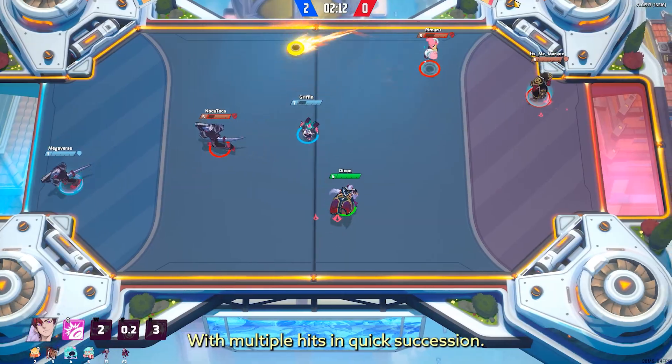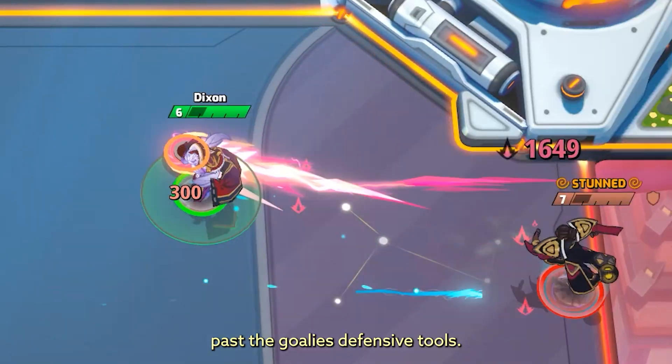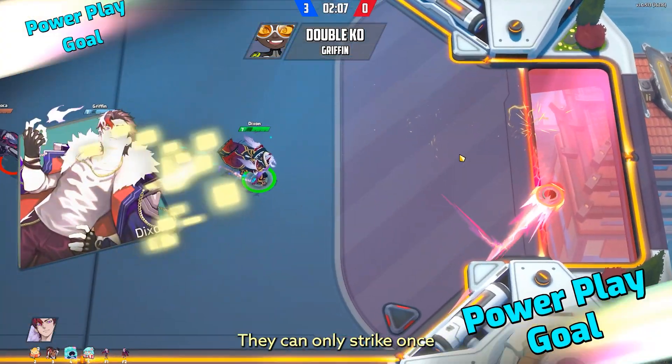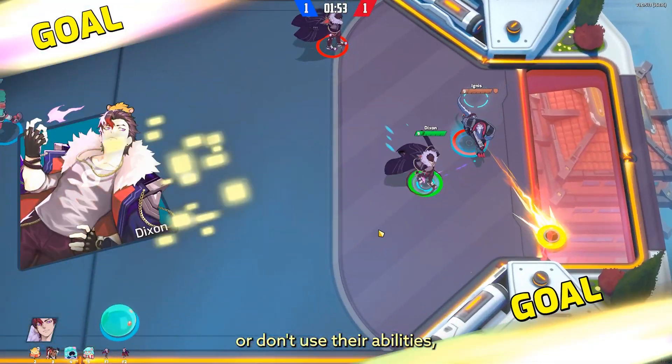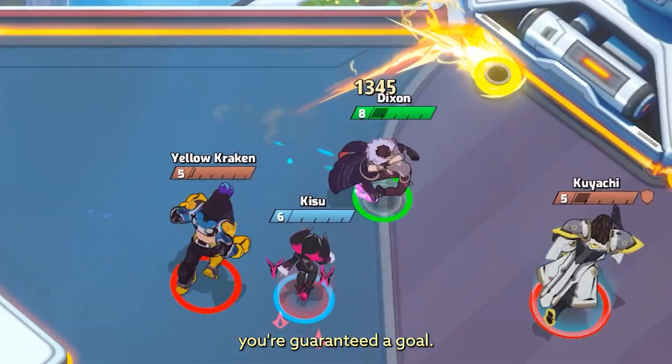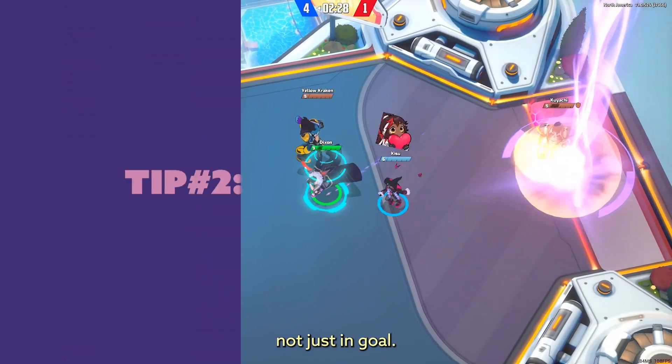With multiple hits in quick succession, Barrage is ideal for pushing past a goalie's defensive tools. They can only strike once, and you've got five fireballs. So if they can't or don't use their abilities, you're guaranteed a goal. These quick maths apply in any 1v1, not just in goal.